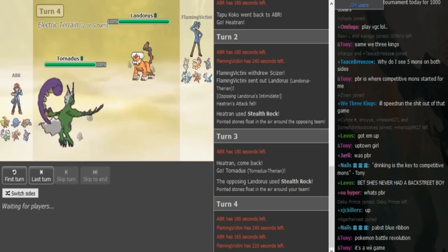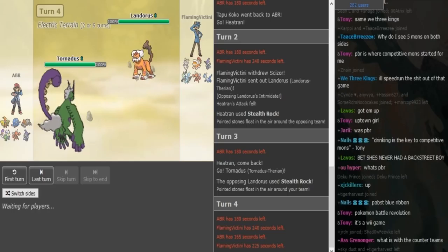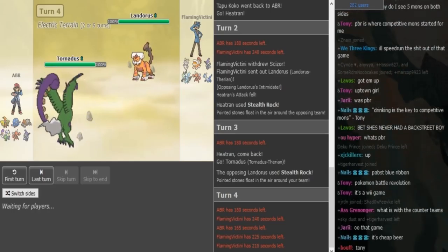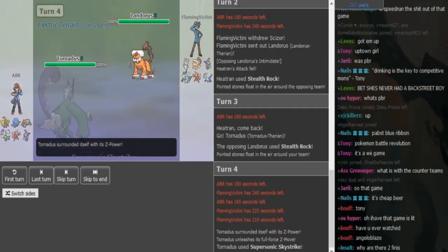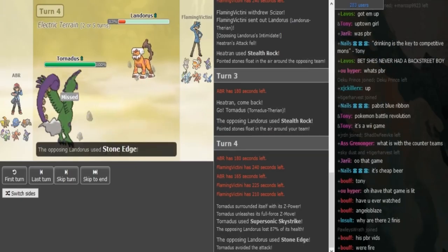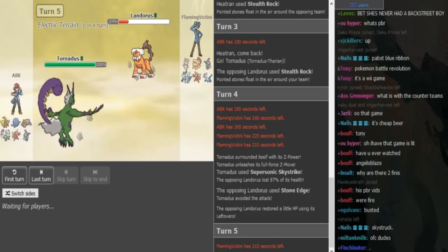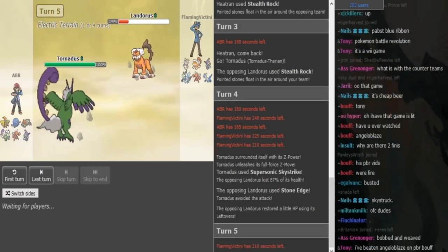If he doesn't have a move to hit Tornadus, this is a really annoying spot for Efi. If his Magina is a setup variant, he doesn't want to bring it out because if it gets beaten it can't put in that much work. So he does just go for Skystrike. I assume Lando can take that and go for HP Ice to get some damage off. He does have Stone Edge, and that helps Flamevictini with the Scizor matchup.